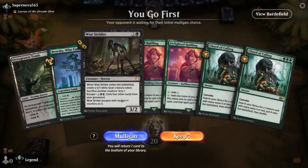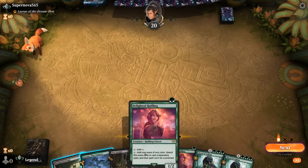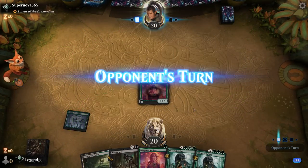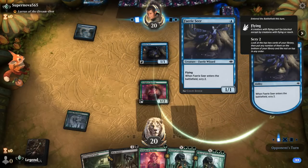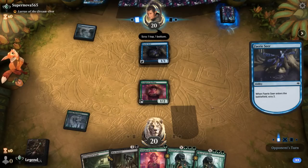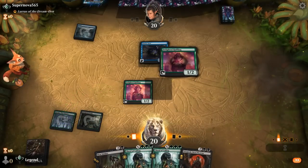We're on the play and our hand seems fine — Halfling into Woe Strider, and then Court of Calling to maybe find Sam. Opponent looks like a blue-black ninja deck with Lurrus. Yawgmoth will be pretty nice too. We could play another Halfling so that next turn we can play Yawgmoth uncounterable. Maybe that's better — get in for one.